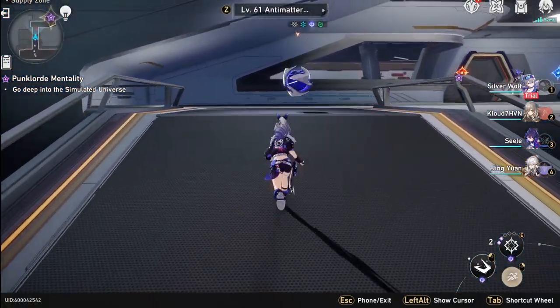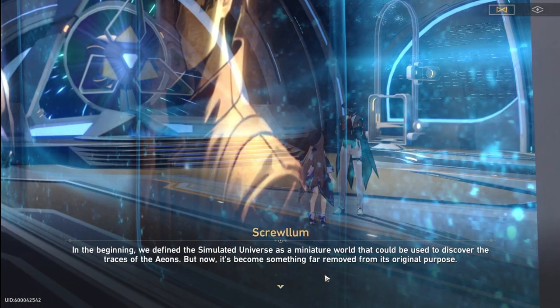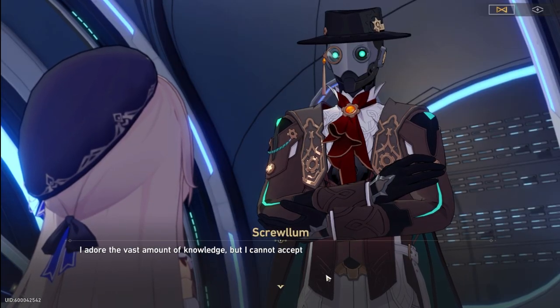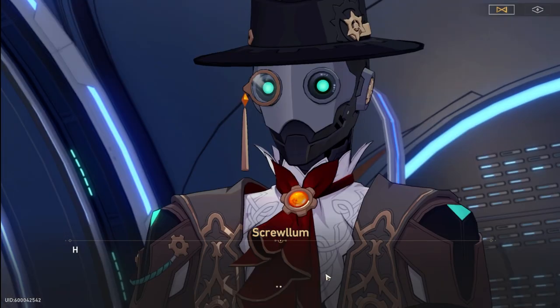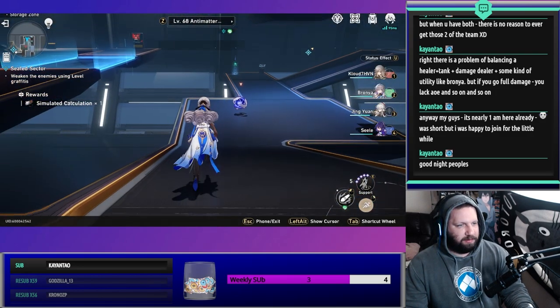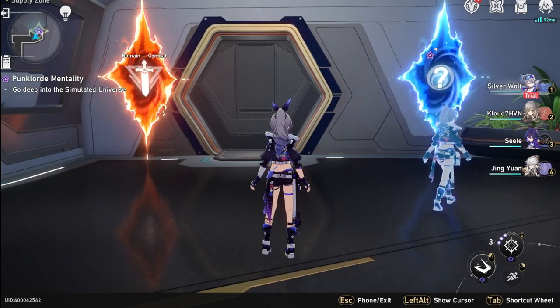Story mode specifically dives into the hacker expert Silverwolf. We get to meet another character named Skrullum, who is a colleague of Herta's. Without spoiling too much, we battle in the simulated universe against Silverwolf to protect a special item before she steals it. As the name implies, the story mode is a story-driven hide and seek with graffiti. Not sure if the graffiti is going to be a permanent feature — I couldn't find anything that says it will be permanent. It just says during the event of Star Hunt.